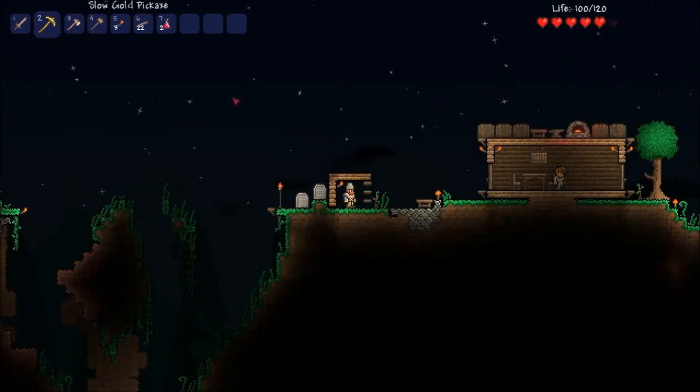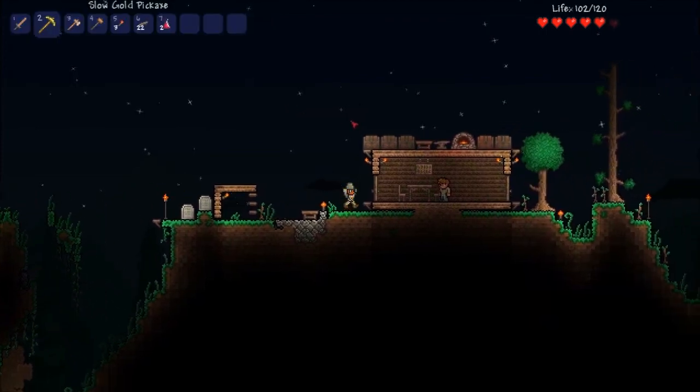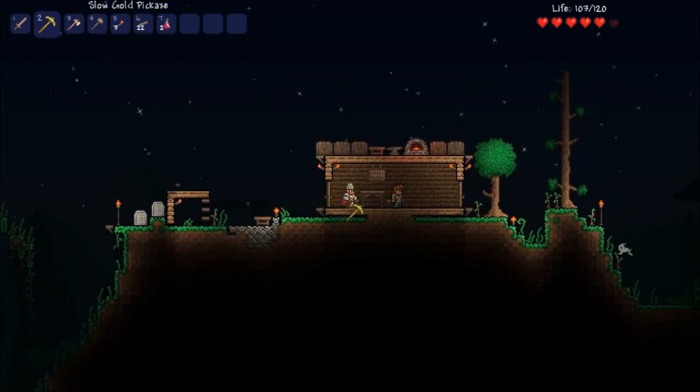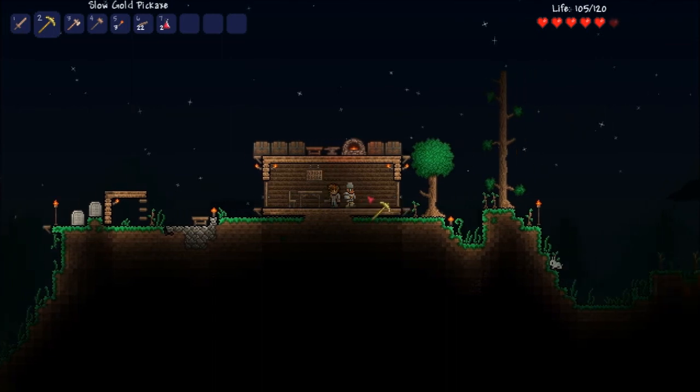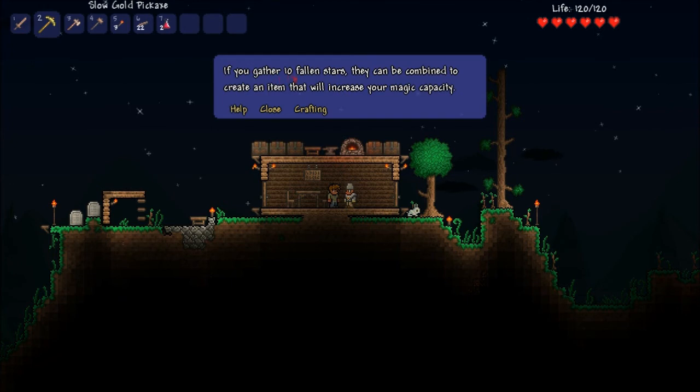I guess it's not a good idea to go during the night. So we're going to talk to Steve. Hey Steve, what's up? Let's help. You should stay indoors at night. I should have come to you first — would have saved me another death. Oh, that means more. You got ten fallen stars. Ooh, there's magic in this game. Sounds fun.